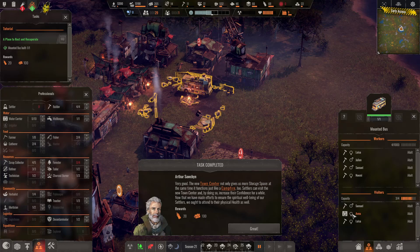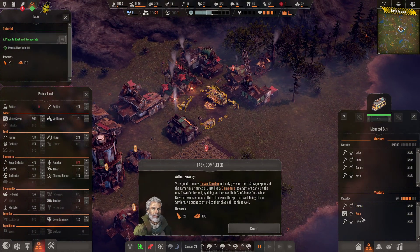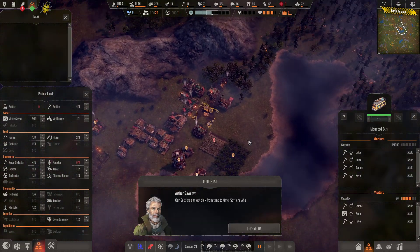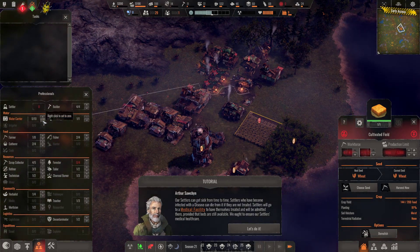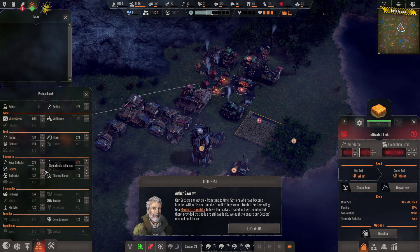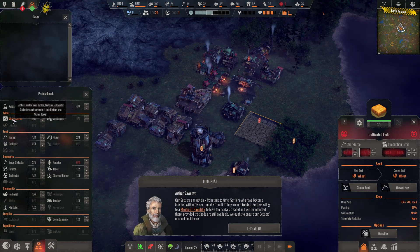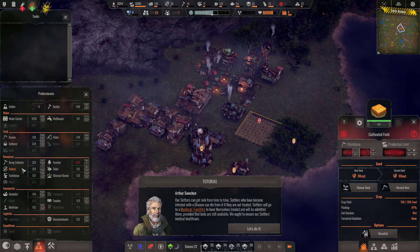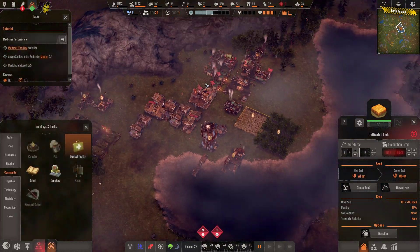Now that we have made efforts to ensure the spiritual well-being of our settlers, we ought to attend to their physical health as well. Samuel, Anna, and Louisa — three of the four — are making themselves feel a little better chatting around the campfire. Settlers can get sick from time to time — settlers who have become infected with a disease can die from it if they're not treated. Apparently they just killed off our farmer. Settlers will go to a medical facility to have themselves treated, provided beds are still available. We ought to ensure our settlers' medical health care.